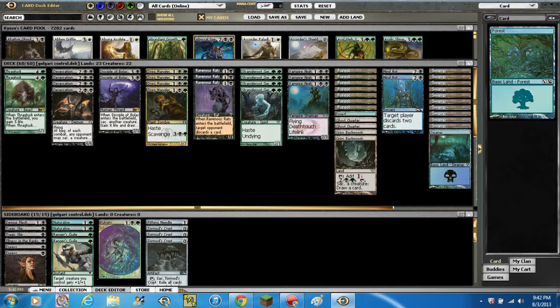For creatures, we're running 2 Drag Tusks — 5/3 for 4 and a green. It enters the battlefield and gains 5 life. Whenever Drag Tusks leaves the battlefield for any reason whatsoever, put a 3/3 green beast token onto the battlefield. Extremely good card.